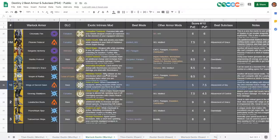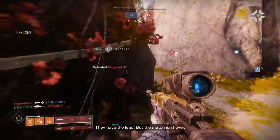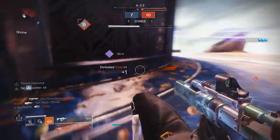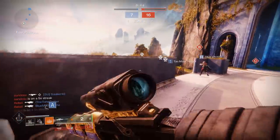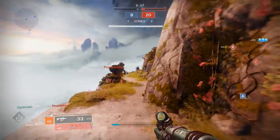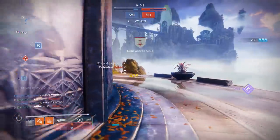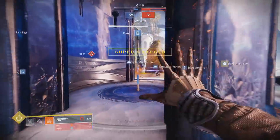Moving on to the top 10, starting at number 10 we have the Wings of Sacred Dawn. This used to be my number one least favorite exotic because it just hung you in the air with more accuracy, which I felt was a negative. Now it's in the top 10. What they changed is that while you still hang in the air with reduced flinch and increased accuracy, you now also get 15% damage resistance — not a lot, but something strong since very few things give general resistance. The strategy is to fly up with a sniper rifle, aim down sights, get better flinch resistance, fire, then Icarus Dash out quickly. It's a high skill floor, high skill ceiling exotic with limited PvE uses.